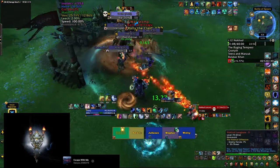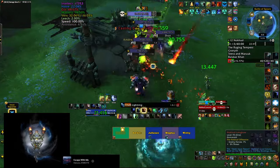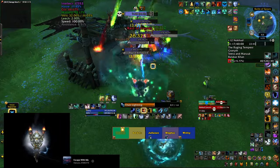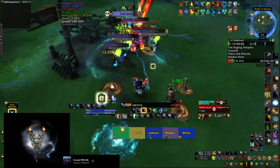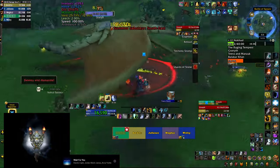Some packs also have a Warsounder with a Rally the Clan, which is an uninterruptible spell that you need to knock up, CC, or stun somehow, otherwise all the other mobs are going to start doing more damage. There are also Beastmasters with small birds that'll try to rally the birds to fixate on a player and charge them. This one is also uninterruptible, so save a stun or CC.